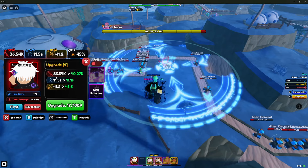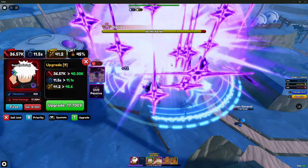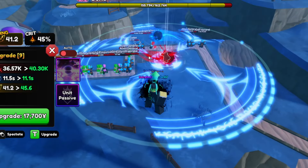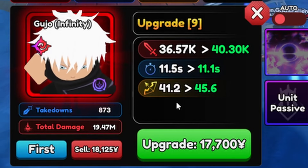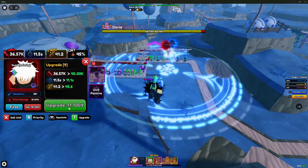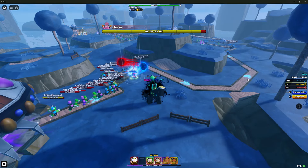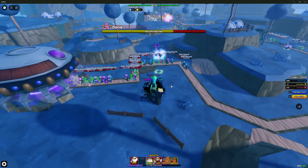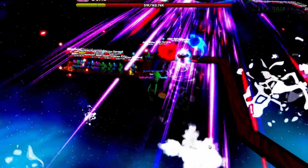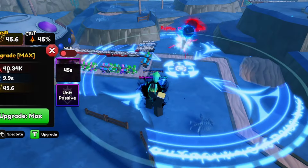Upgrade ten costs 17,700 yen — damage goes from 36.54k to 40.3k, with some variance due to the Limitless wave-scaling passive. Range goes up to 45.6 studs. That's his max upgrade, and as you can see there are basically no enemies surviving — just a little strong. His Void ability is about a 10-second freeze and it's very powerful, getting him up to 40k damage.